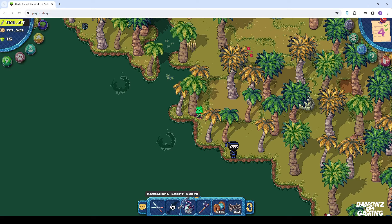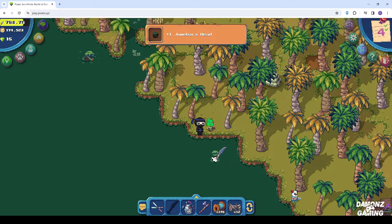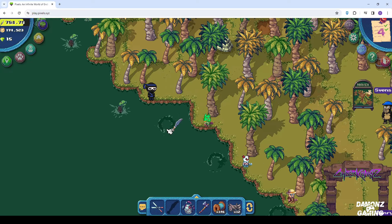I suggest you collect more than 200 Jumabara heads because it always pops up on the task board. Jumabara has a short cooldown, so it's better to look for spots where you can easily reach them.